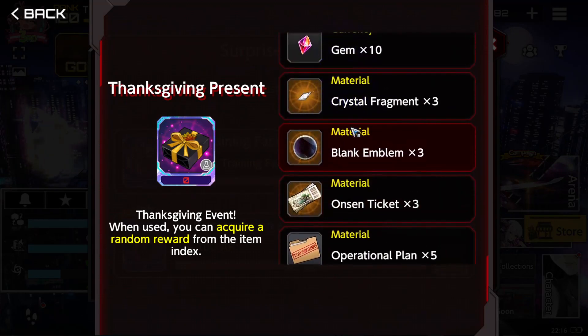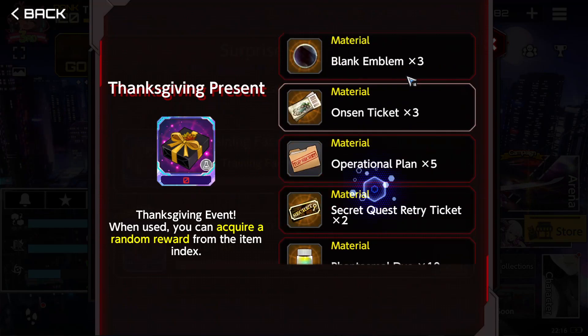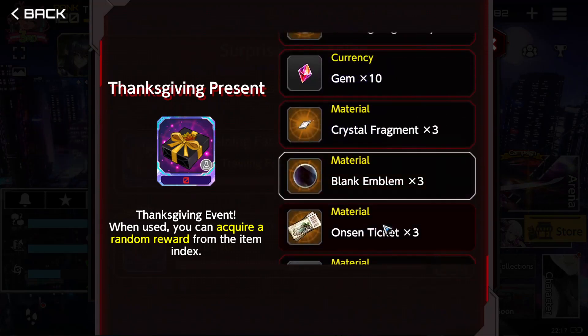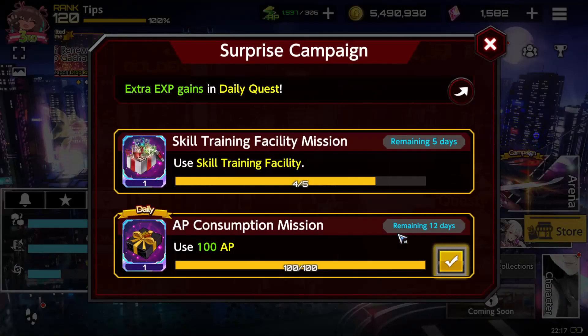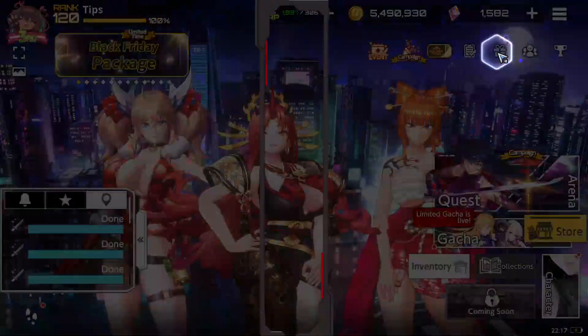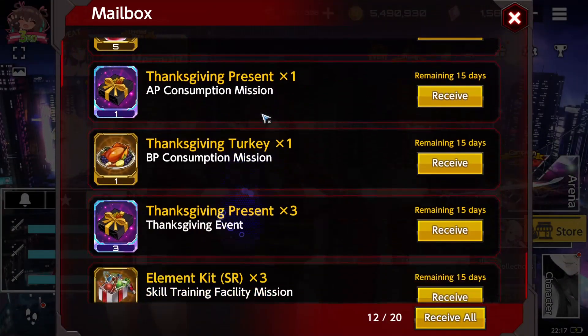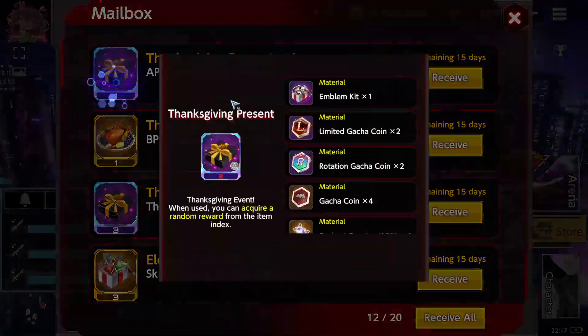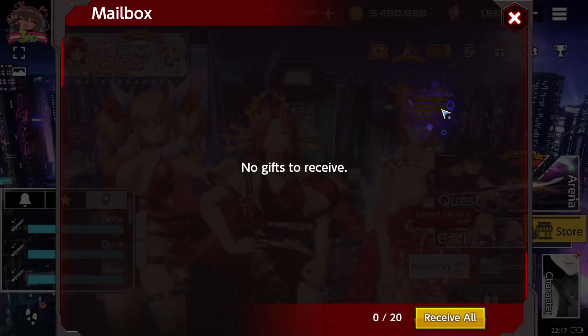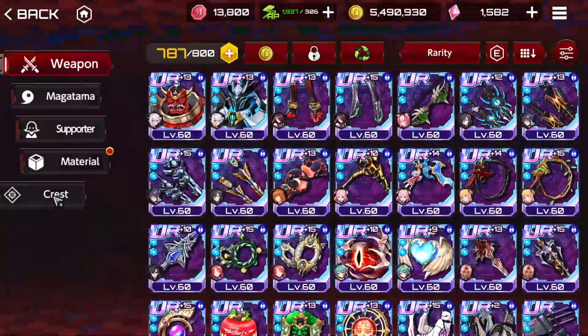All starting from the blank emblem and below, these things are garbage. It's bad luck if you get one of those. As you can see, we receive some things on the login bonus, including some boxes — those are great.